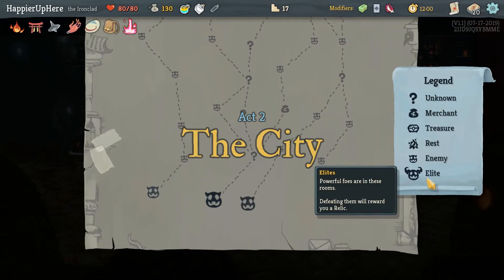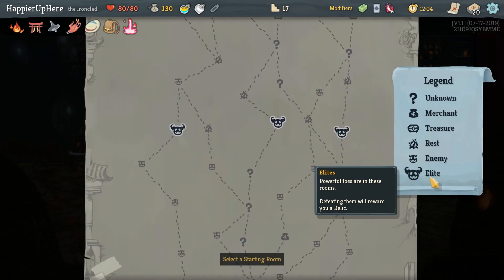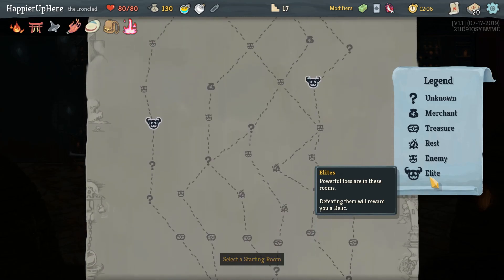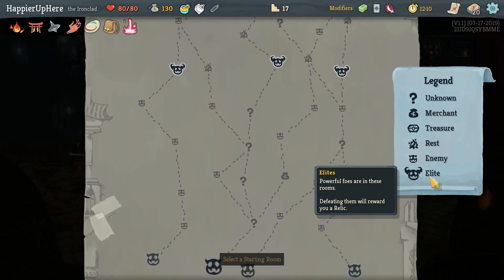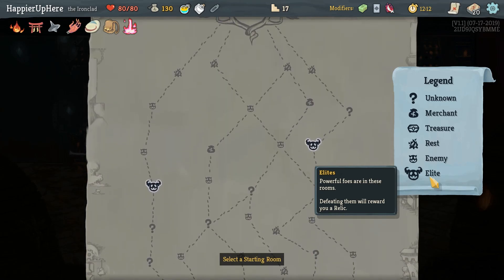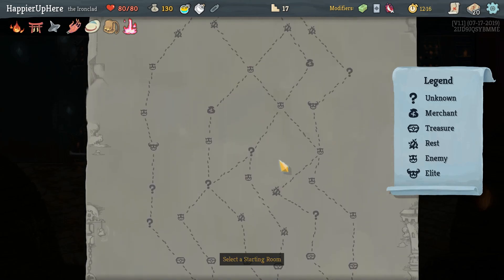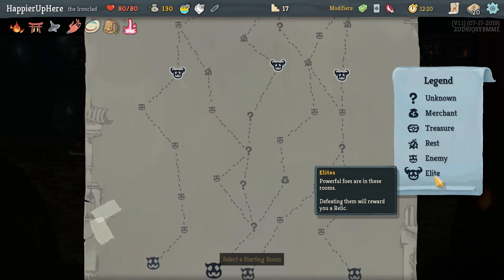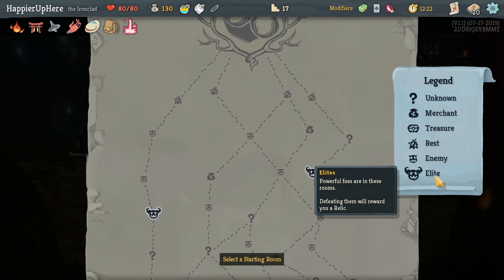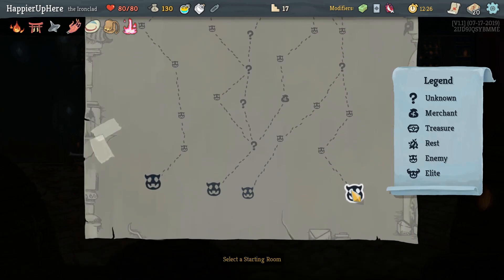One, two elites — there's a two-elite path on the left with two question marks and one rest site. We're going to try to avoid rest sites now. The path in the middle has a lot of question marks but only hits one elite total, so we either have to go left or right. On the right side we get four question marks but also a bunch of rest sites — which is fine. Let's do it.